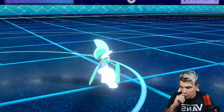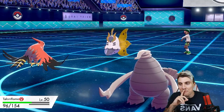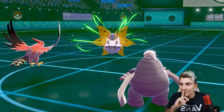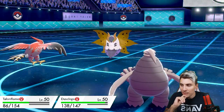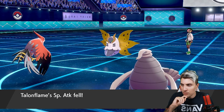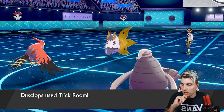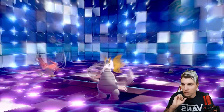That makes quick work of the Glalie — I didn't quite think it would pick up the knockout but we'll take that. Then the Struggle Bug — an attack that drops Special Attack by one stage, a bit like Snarl but a Bug type move, so not hitting us for super effective damage — as we do get our Trick Room up, which is nice.